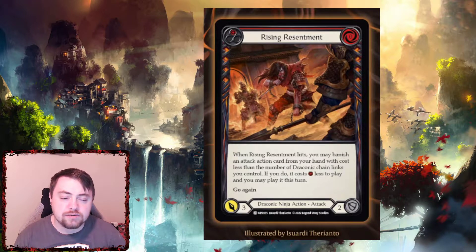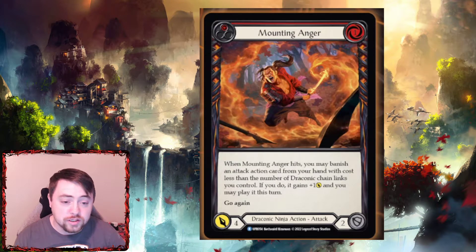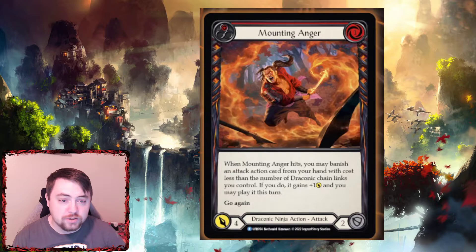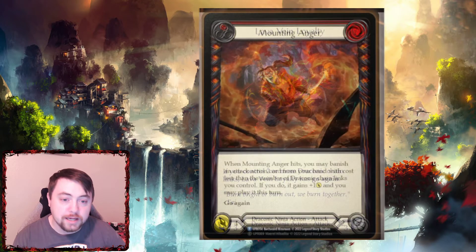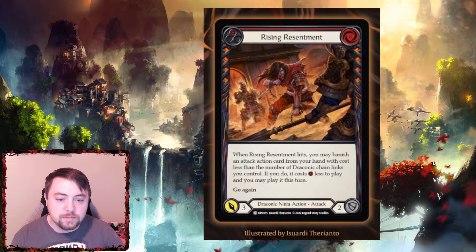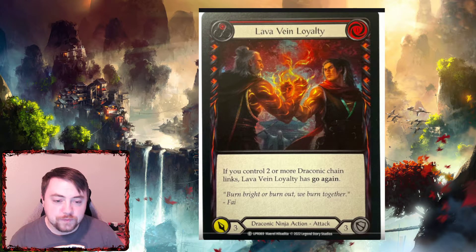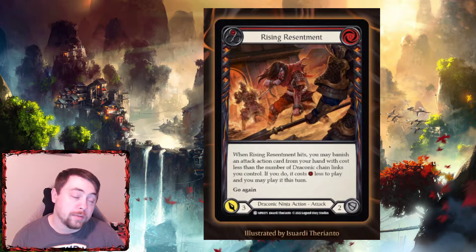Then you have Rising Resentment. When Rising Resentment hits, you may banish an attack action card from your hand with cost less than the draconic chain links you control. If you do, it costs one less resource to play and you may play it this turn. For example, if you have Mounting Anger in hand, you play Rising Resentment and it hits and you control two links, then you can banish Mounting Anger and play it for free. When you play Mounting Anger, you can then banish Lava Vein Loyalty and play it for plus one. These three cards together with a fourth red — you can play Rising Resentment, banish Mounting Anger, play it, banish Lava Vein Loyalty, and it gets plus one. Rising Resentment can make a one-cost card a zero cost, so really good for that.